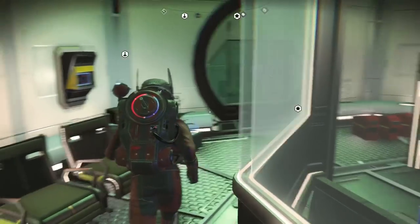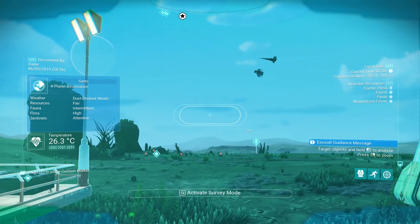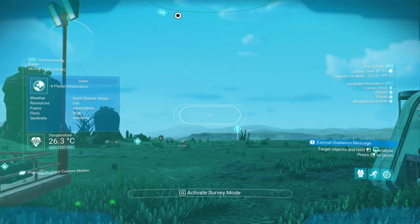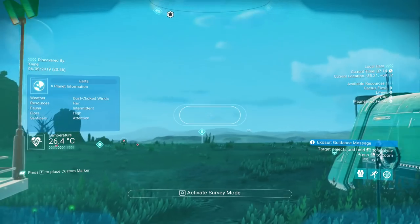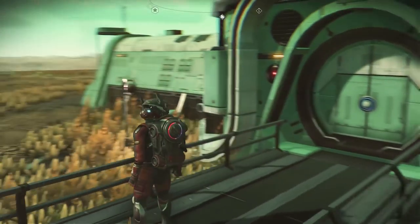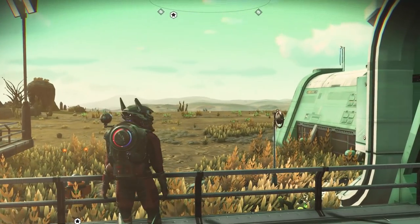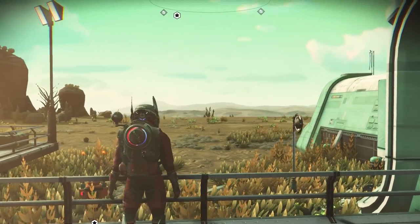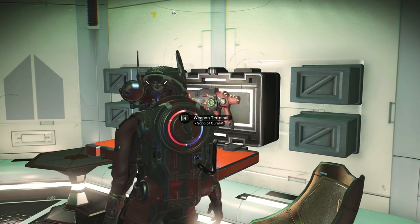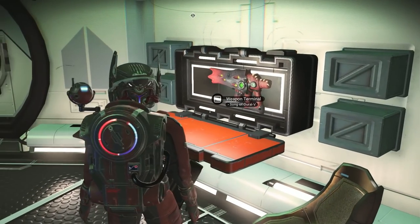Girtz is a barren planet — it's basically the next closest planet to the space station. It has cactus flesh, emerald, pyro, magnetise, and ferro. Just head to the coordinates negative 35.21 by 69.31, head inside and it'll be there. Just make sure not to reload anywhere else — reload on the bubble planet and then come here.